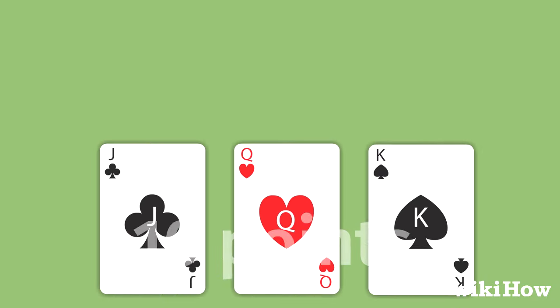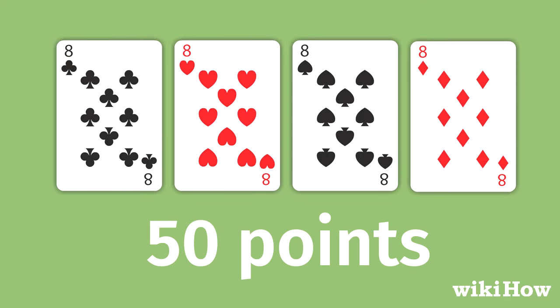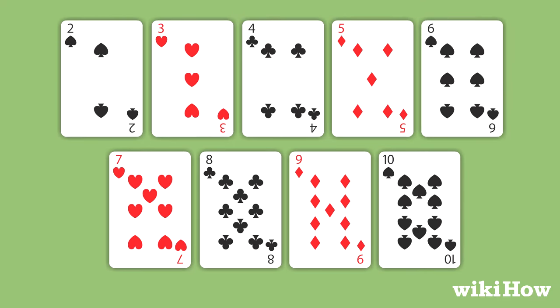Aces are worth 1 point, face cards are worth 10 points, eights are worth 50 points, and the rest of the cards are worth their face value.